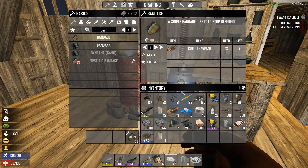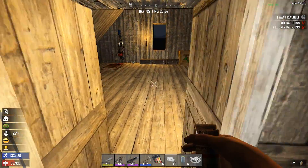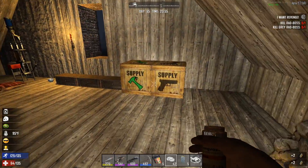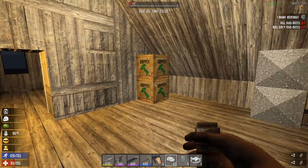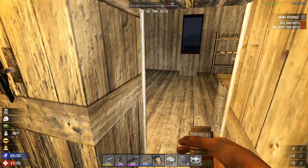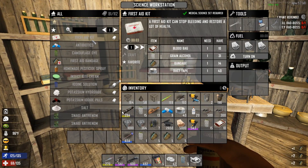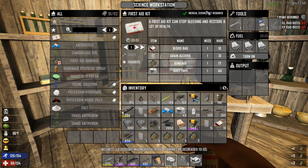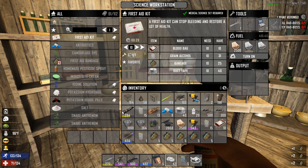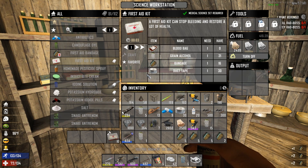I've got plenty of cloth. I have some leather over here - it's really easy to get cloth. Wait, why can't I make this? Because there's no fire in there - fair enough, there will be some fire in there. And there we go - 10 health kits coming up.